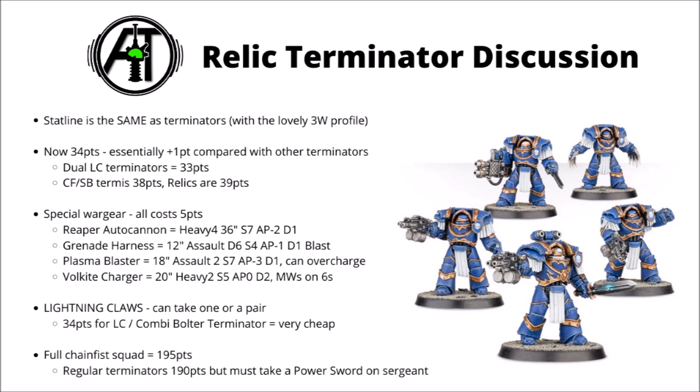Finally we have the Volkite Charger, a 20-inch Heavy 2 weapon with Strength 5, AP 0, and Damage 2, and you get mortal wounds on 6s. Honestly I just wouldn't really bother with this one myself — it's not really all that much of an upgrade over the standard Storm Bolter when you get Bolter Discipline with it. After considering the various bits of special wargear, the Grenade Harness and the Reaper Autocannon tempt me the most, and I'd say the Grenade Harness is the best value, just because you get the extra firepower without giving up any Storm Bolter shots.